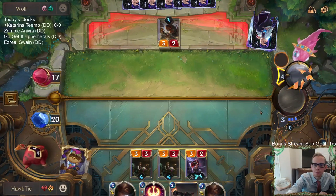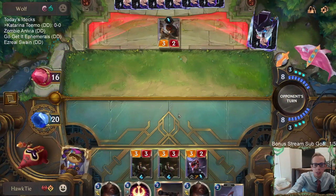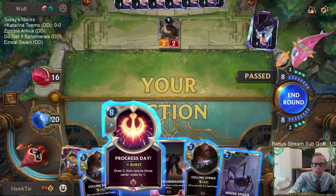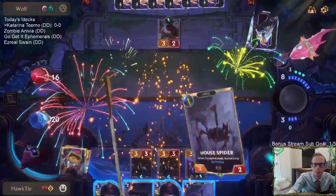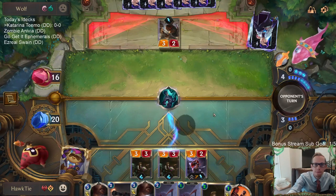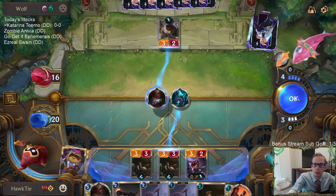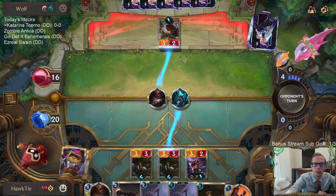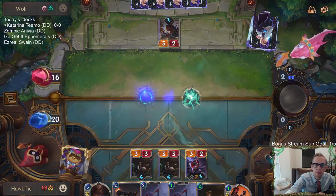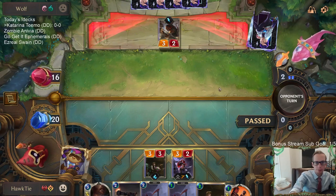I'm just going to pass. I'm not really playing the Legion Grenadier — I don't really need to put more things in front of Ruination, and I'd rather just keep my spell mana and keep gaining spell mana. Let's keep Gotcha because Gotcha can actually kill a Karma or go toward killing a Karma. I got Nullified.